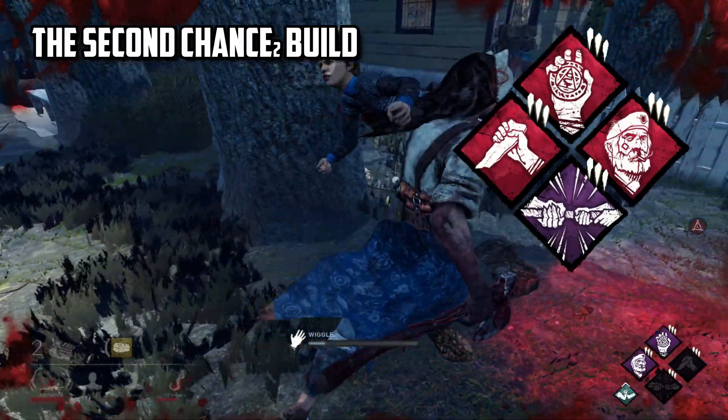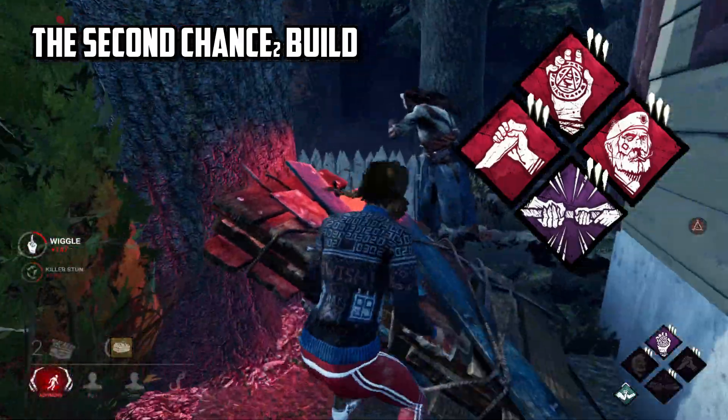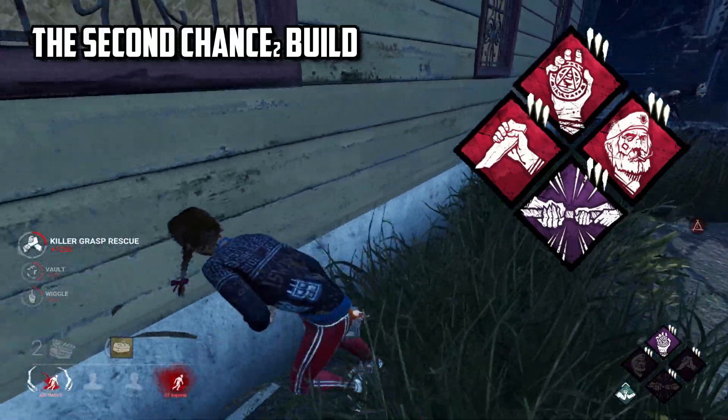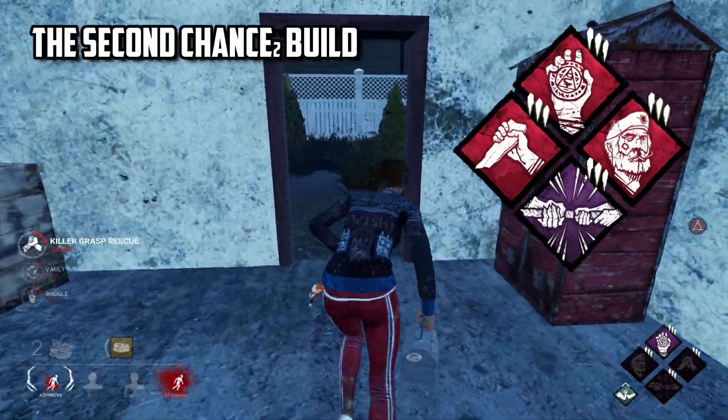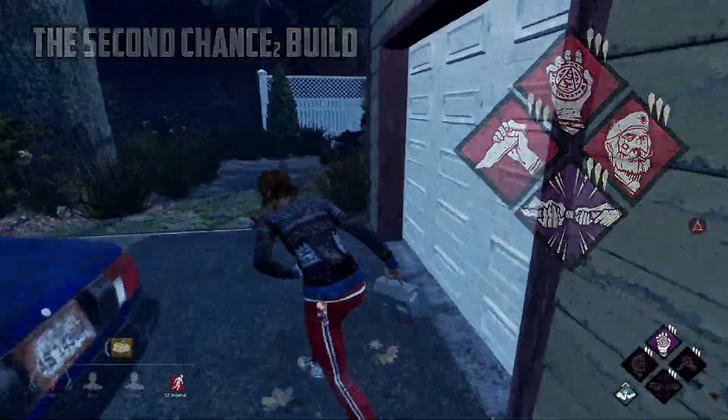Together these perks are kind of insane, and this build seems borderline unfair if you were to have a whole team running it. The downside is that it's for sure a selfish build, however it is also very effective. If you're more of a team player, maybe a better alternative would be to run Borrowed Time instead of Soul Guard.